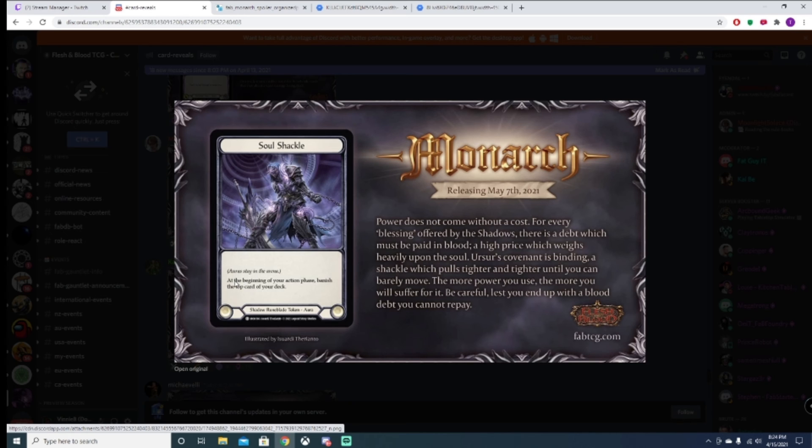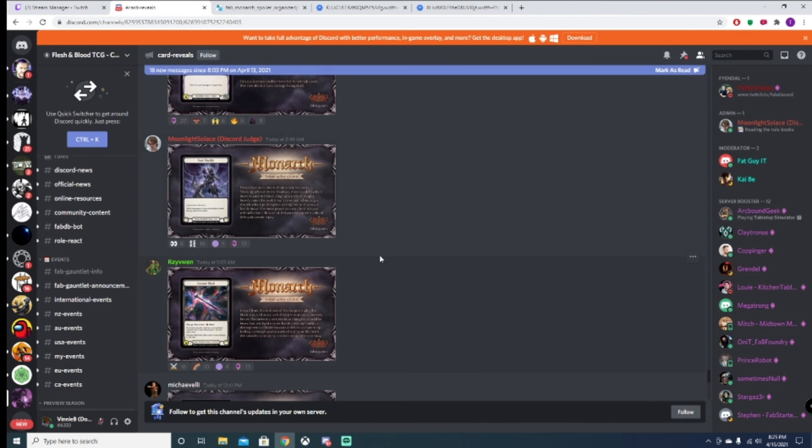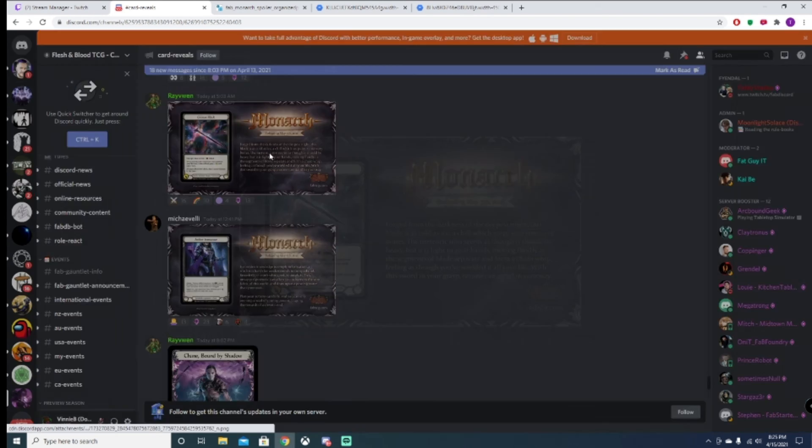Soul Shackle — at the beginning of your action phase, banish the top card of your deck. That seems really good. Maybe this is what came from Cain.